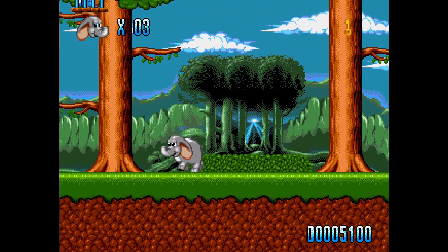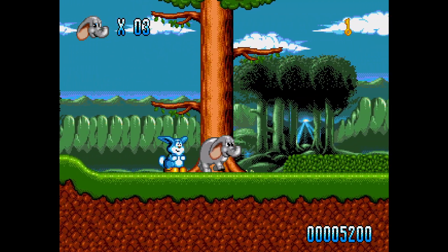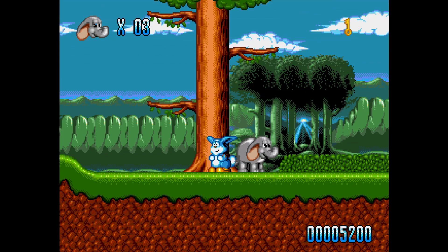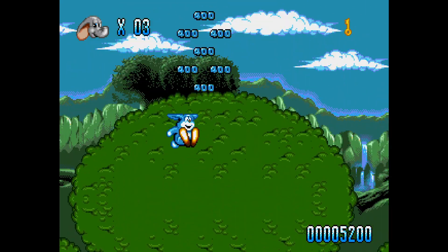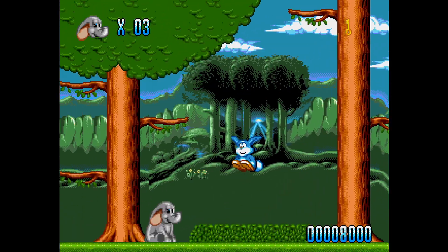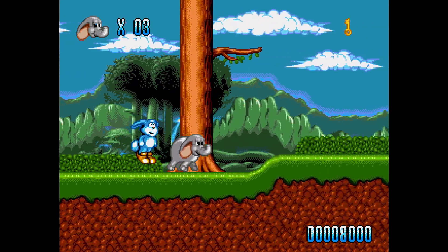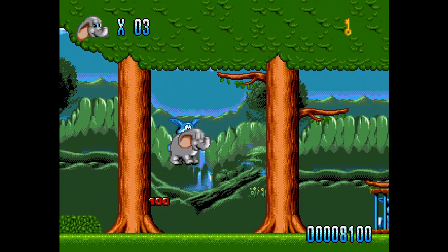There is my key, and there is my bunny. And I can change to the bunny by pushing start, and he can bounce up and collect bonus points and everything on top of trees and hills and mountains and all that. So every creature, every animal has different abilities.